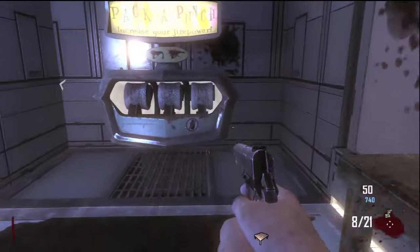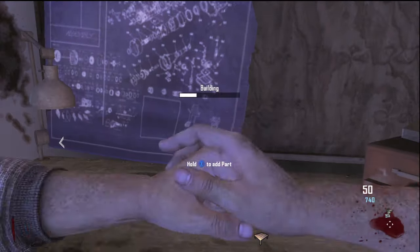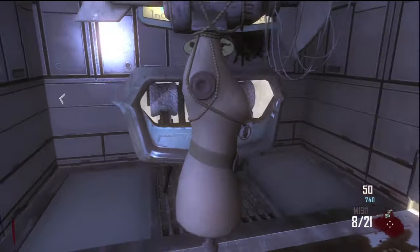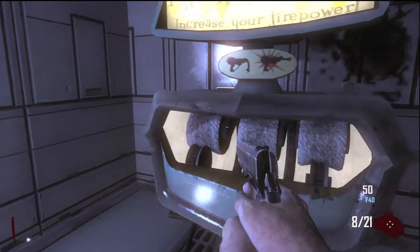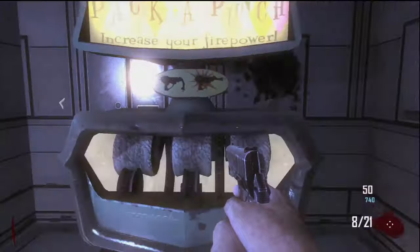There it is — there's the Pack-A-Punch machine in Black Ops 2 Transit Zombies. Now, if you leave the power on, you don't need to put down a turbine next to it in order to Pack-A-Punch your gun. However, if you leave the power off, you can put down a turbine like I do right here. That's how to get to the Pack-A-Punch machine in Black Ops 2 Transit Zombies. If you enjoyed the video, make sure to drop a like, and I will see you guys later!